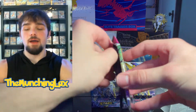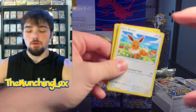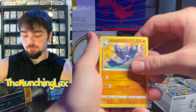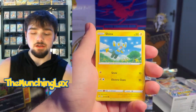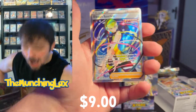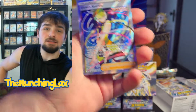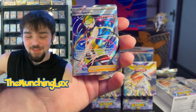As I said, we're grabbing another Fusion Strike pack — because why not? I had a good feeling about this one. We got a code card. We got Centiscorch, Fusion Strike Energy, Eevee, Shinx, Shelmet, Drillbur, Bunnelby, Plusle Reverse — that's cute. And then... let's go! Let's go! Elise Sparkle! Let's go! Look at that card, man! That's awesome!